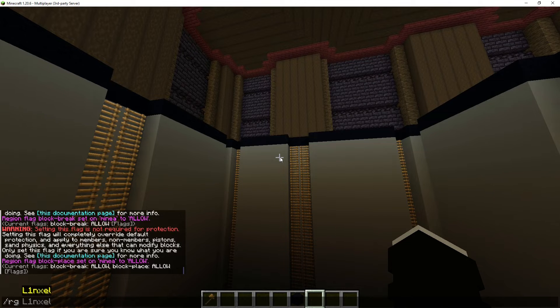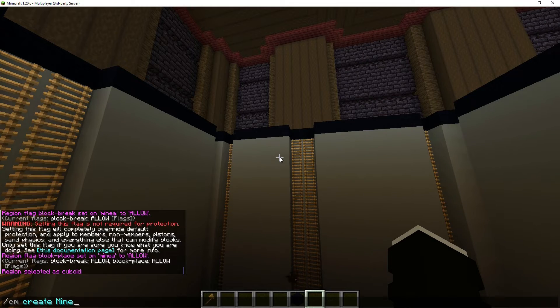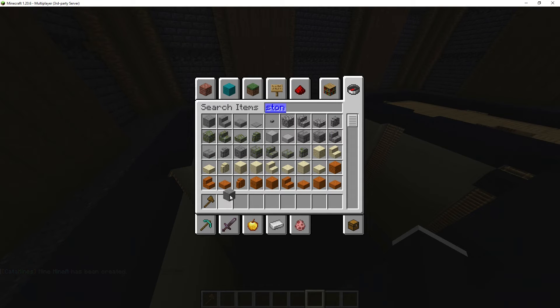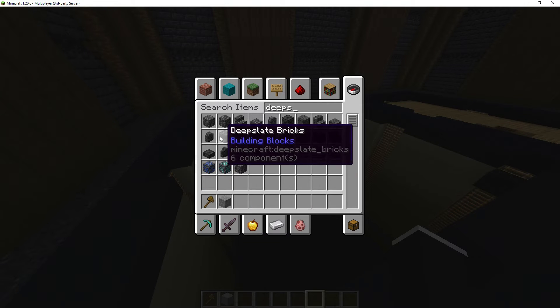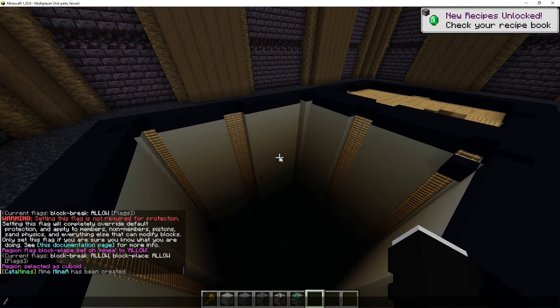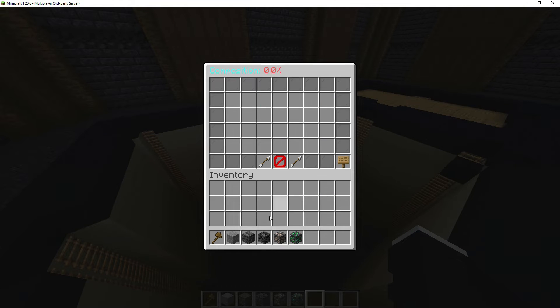Now I'm going to go into the mine with rg select, and do cm create mine_a — that has created the mine. Now I'm going to select the materials I want: stone, deepslate, deepslate coal, coal, iron, and emerald.